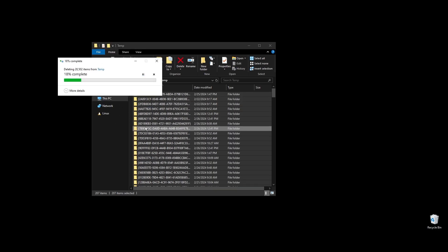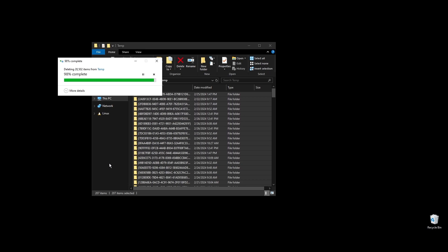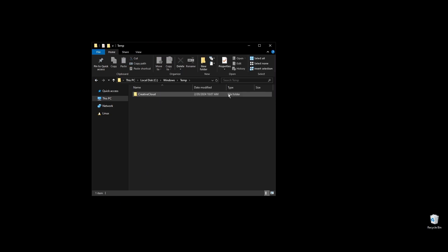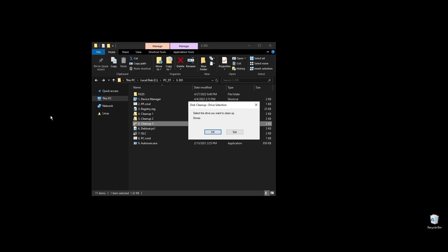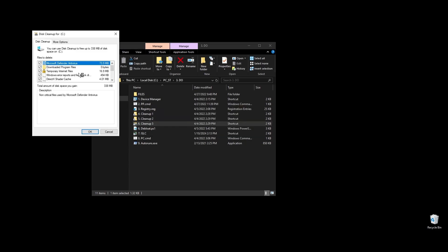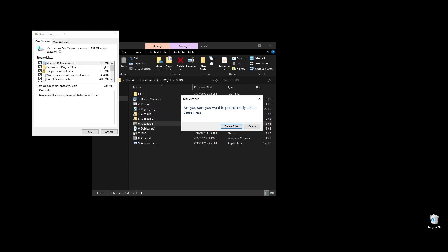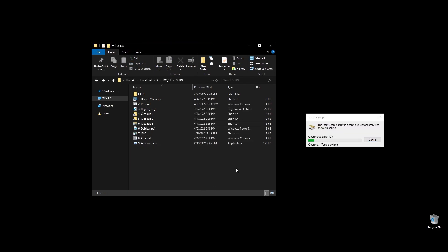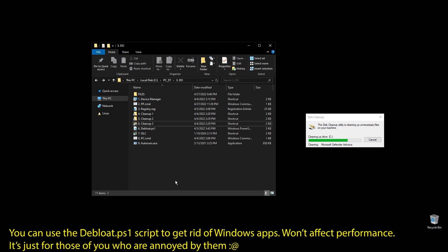Next, let's clean up your cache, junk, and temporary files. I've made a few shortcuts to make everything easier and quicker. On each folder, select everything by pressing CTRL+A and hit delete. Once everything is deleted, go to your disks and do a cleanup on each of them. This way, sometimes you can clean a lot of disk space, especially if you are using other software and games besides Nosgoth.